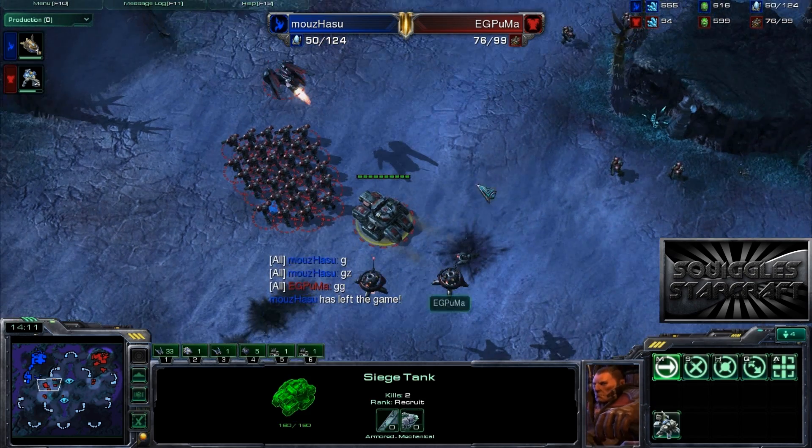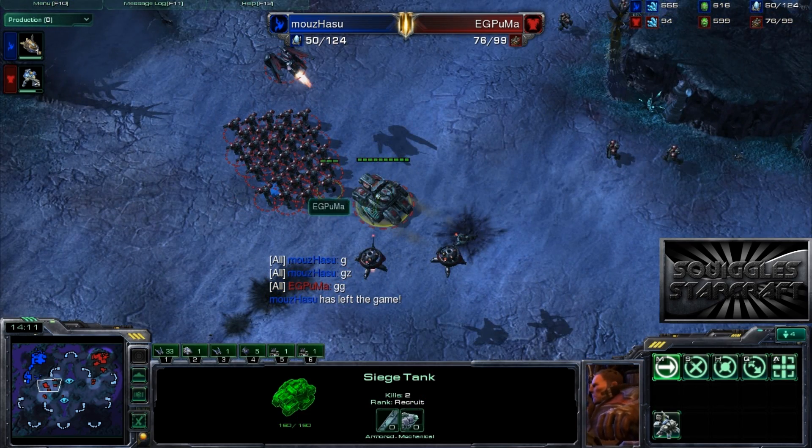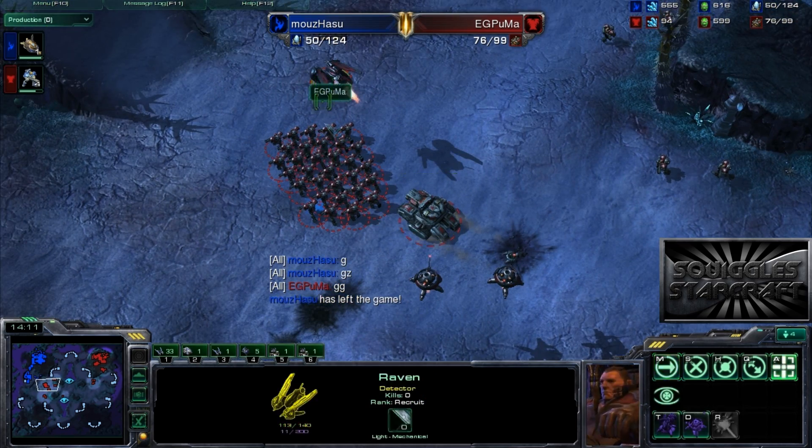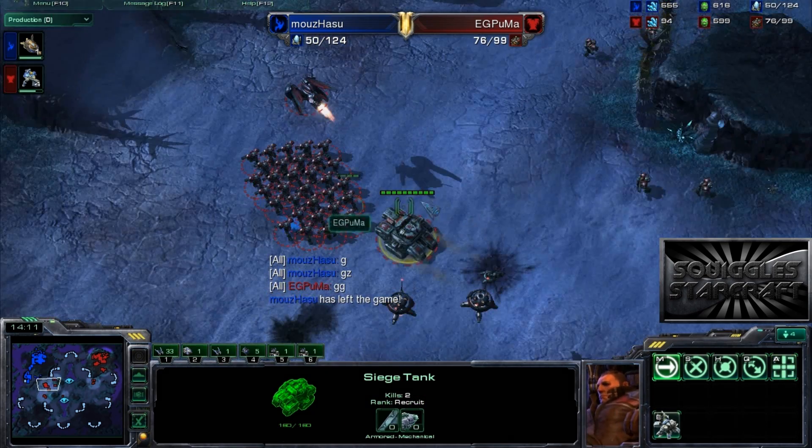And that's exactly what Puma wanted. He had all of his Siege Tanks sieged, a ton of Marines ready, and both of these point defense drones to throw down - making most of Hazu's army obsolete, with all those Stalkers just absolutely doing nothing. Great job by Puma. What an awesome one-base build. If you're a Terran player, you should definitely try this out: lots of Banshees, lots of Tanks with Siege, one Raven, and as many un-upgraded Marines as you can possibly pump out. Well-deserved win for him. Thank you guys so much for watching. Leave comments as always below. This is Squiggles - I'll see you guys later.